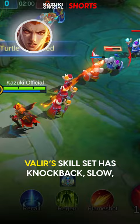Valir's skill set has Knockback, Slow, and Stun, which will stop Hilda in her tracks.